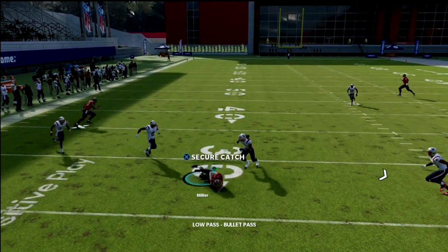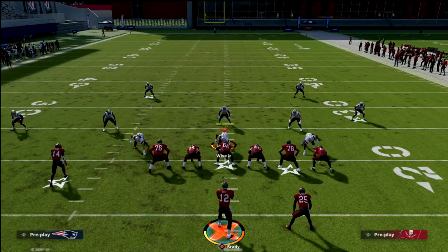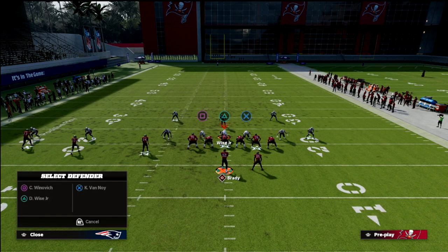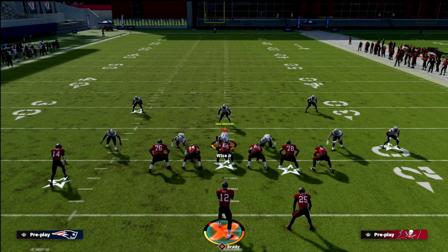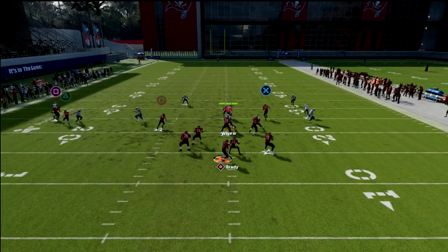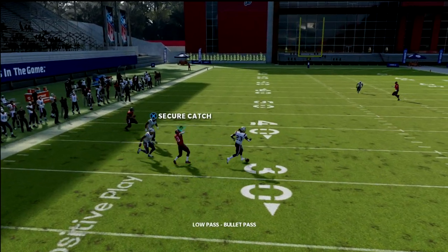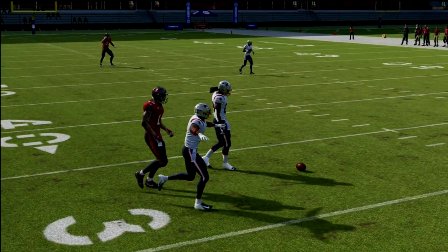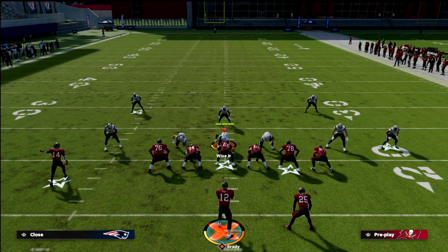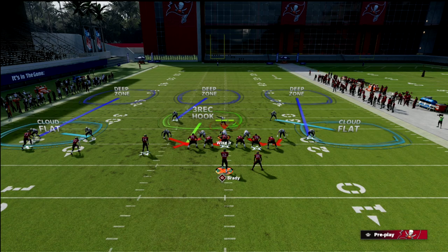It's really important that you smart route this out route. If you don't smart route it, the zones will be able to cover it. But because of the smart route, the zones continue to get pulled vertically and allow us to hit the curl. This is also a really good concept if your opponent is running a lot of Mable coverage. The double flat of the double Mable coverage is not going to be able to cover this curl — just pass that low ball.